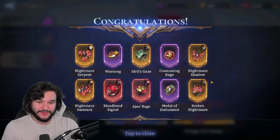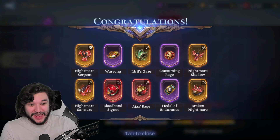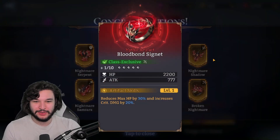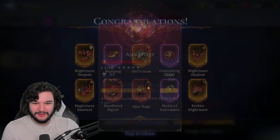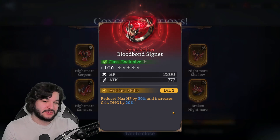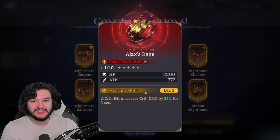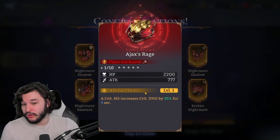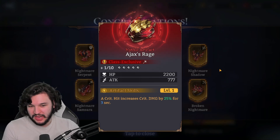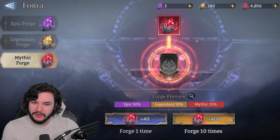Next up we have the Blood Bond Signet and Ajax's Rage. I think I have Ajax's Rage but not the Blood Bond Signet. The Blood Bond Signet gives a bunch of crit damage for the loss of max HP — fantastic for your marksman. Ajax's Rage gives a bunch of crit damage every time you crit hit, amounting to 25 crit damage — a pretty massive bonus for your mages. Both are honestly on the better side of artifacts.